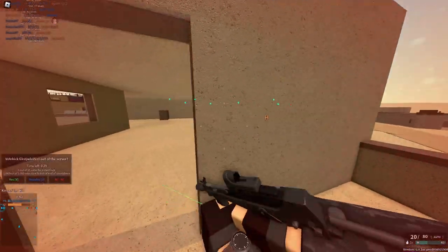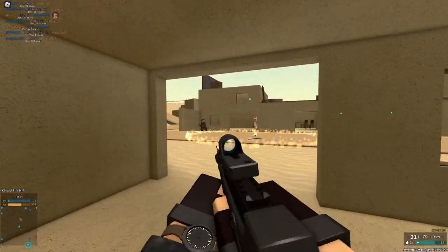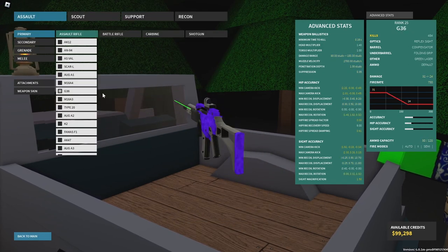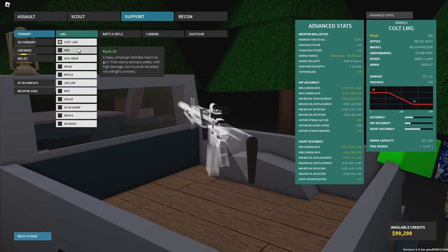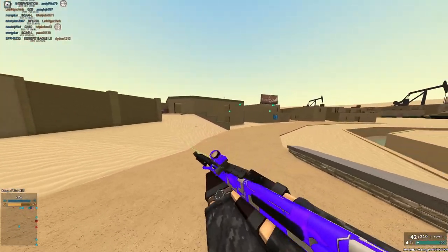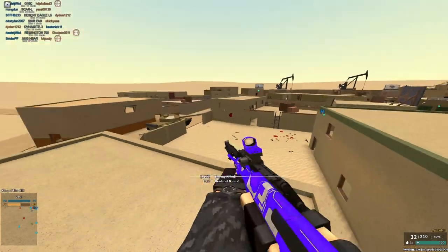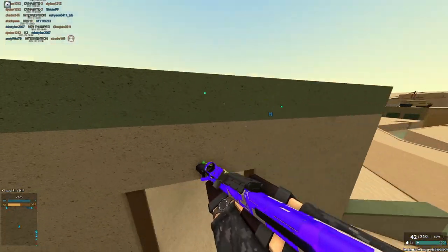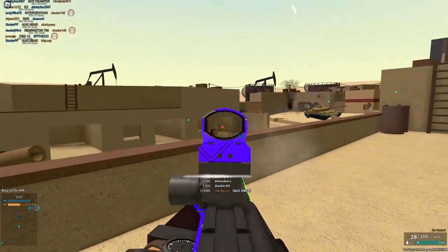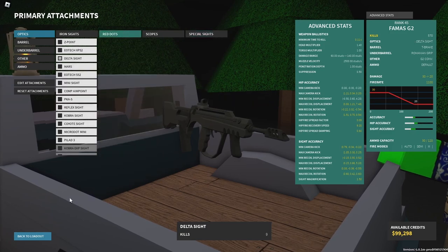The only problem with 9mm is that it doesn't perform that well penetration-wise, so if you go for those extra wallbang kills it's kind of inconvenient. Alternatively, you could use the AUG-A1 — it's kind of similar to the SCAR-L but has a bit more RPM. The G36 is also good, and the M16A3. For LMGs, you're going to want to use the Colt LMG and maybe the H-Bar. The H-Bar doesn't do great damage and fires kind of slow, but it has great pen, great velocity, and absolutely beams — great for longer range kills. The FAMAS F1 is also pretty nice if you like the Val and want something different.